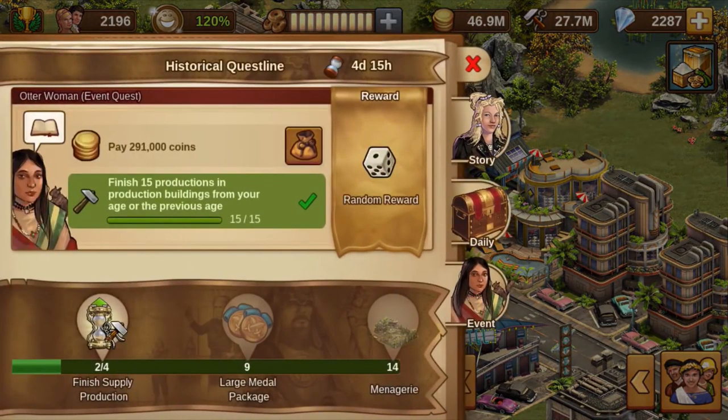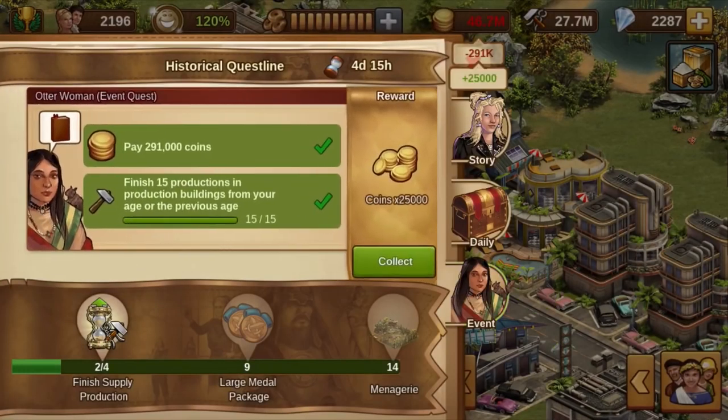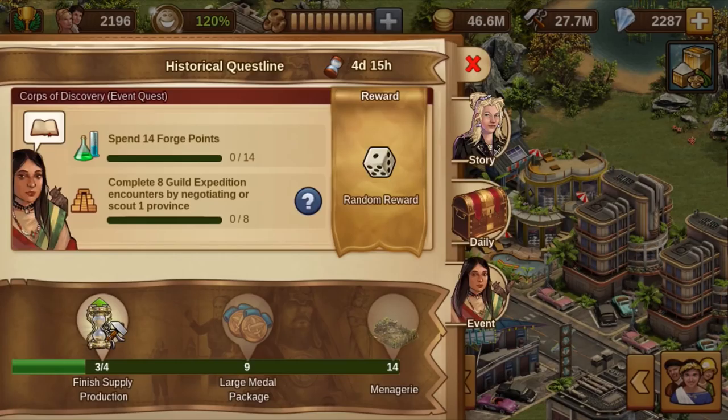I just have some small hints, especially for newer players. If you are asked to collect goods, the fastest way to complete this task is to trade goods in the market. Often, production tasks can be completed with blacksmith buildings.